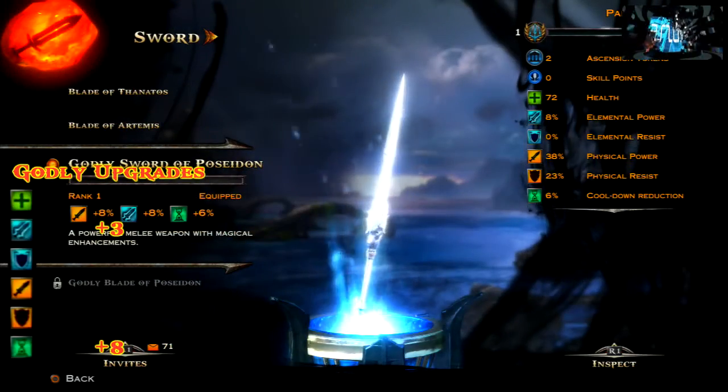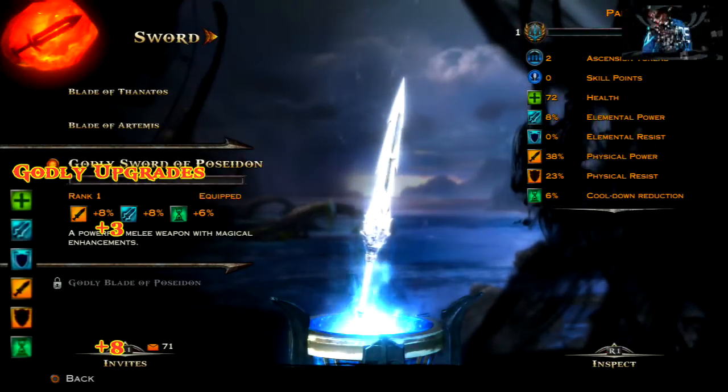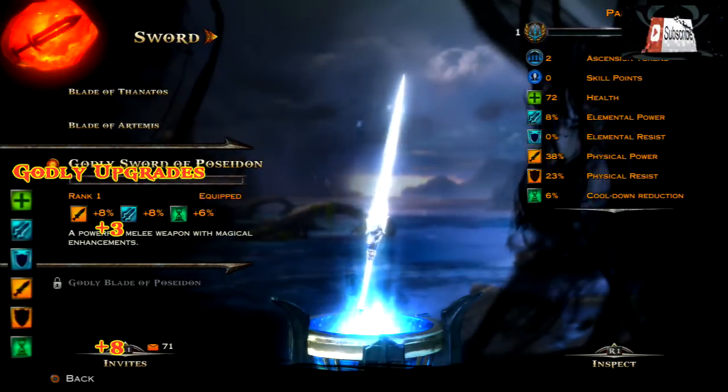The first weapon we're going to be looking at is the godly sword of Poseidon. For this you get plus three elemental power and you also get plus eight cooldown reduction. It's silver and it looks pretty cool as well.